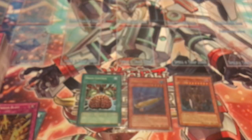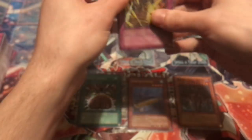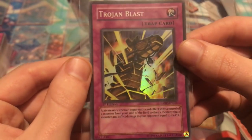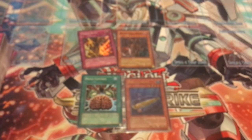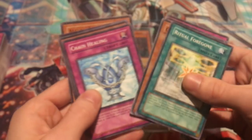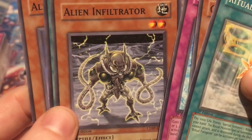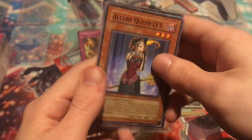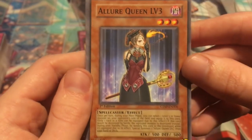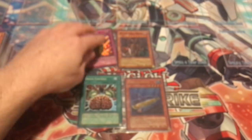Four hollows in this video — four hollows from 14 packs! That's actually really good. Trojan Blast all sleeved up and ready to go. The last few commons of that pack: Chain Healing, Alien Infiltrator — he looks pretty cool too — Counter Cleaner, and Alector, Sovereign of Birds, level three. I'm really happy we pulled Alector. I'm definitely a big fan of those. I'd like to get the other levels of those, but maybe we'll have to do that next time.